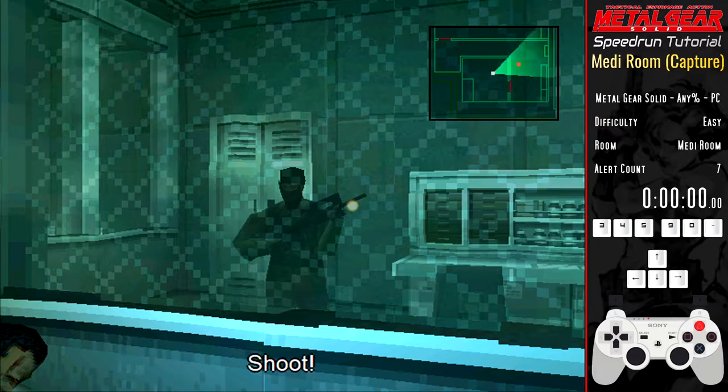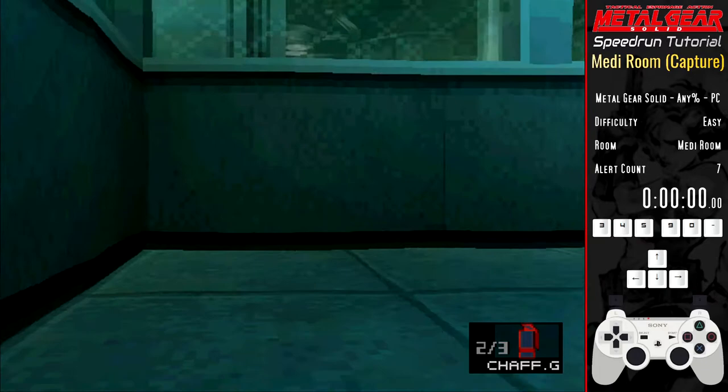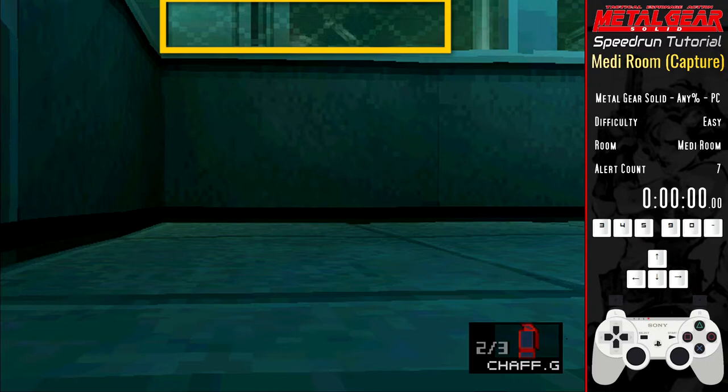There are two ways of revealing yourself quickly. The way most runners do this is by crawling backwards under the bed and as soon as you enter first person, let go of all controls. Snake will continue to move backwards into a default intrusion mode position. Once here, don't move and keep an eye on the diamonds on the window. When Johnny finishes in the toilet he will walk across in front of you, and when he has gone past the fourth diamond, hold up and crawl forwards.